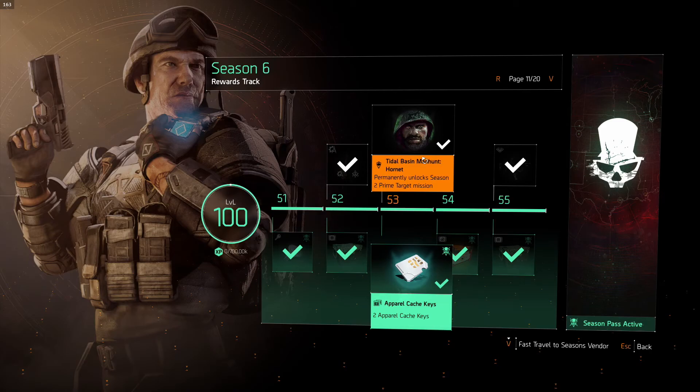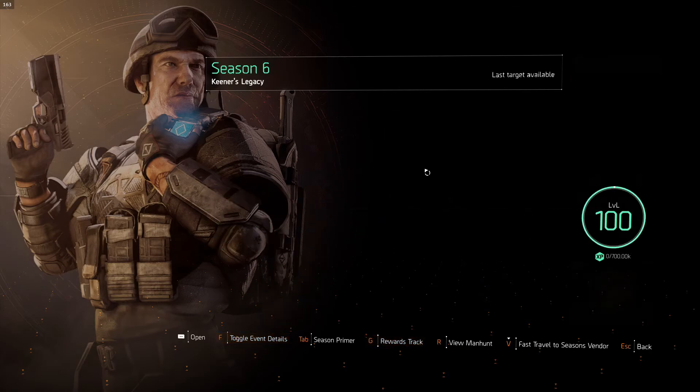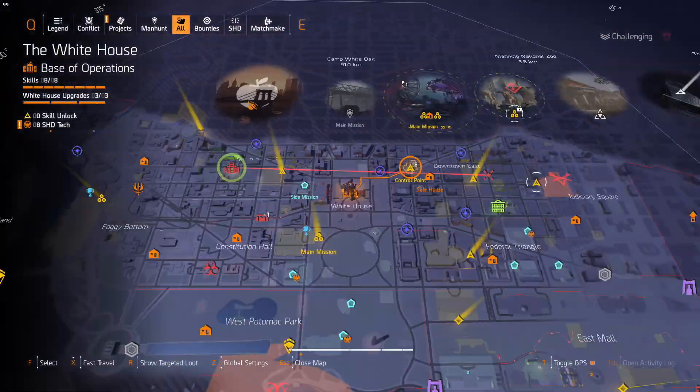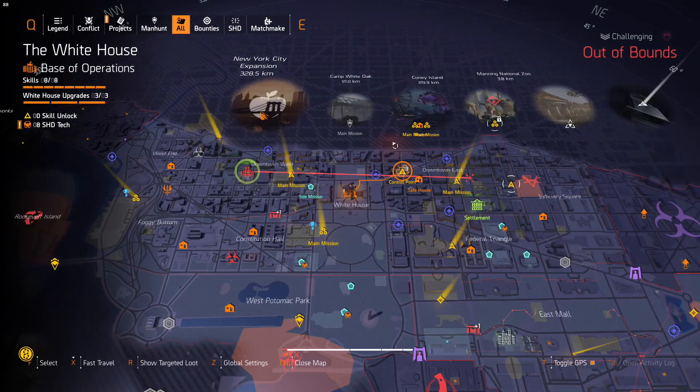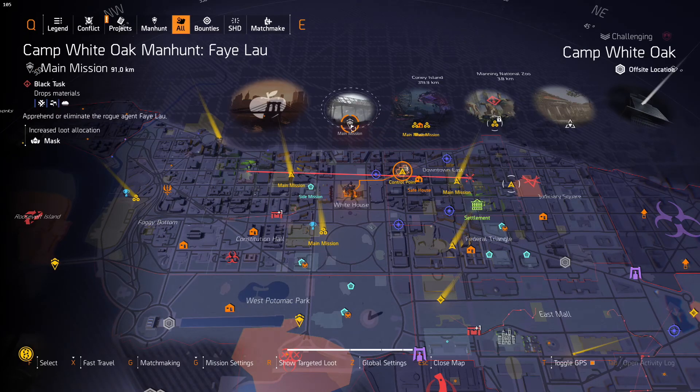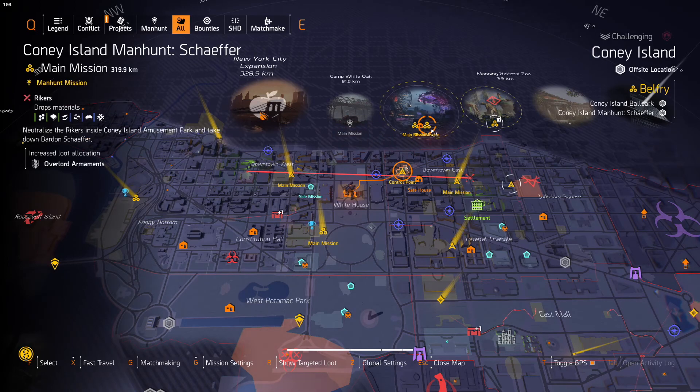The last thing you'll need to do before you can start is there are two missions you need to unlock. Whether or not you've boosted a character, you're still going to need to unlock these. So you're going to have to unlock story mode Camp White Oaks, and then you have to do the whole Coney Island thing to get to the Schaefer missions.